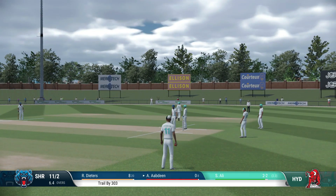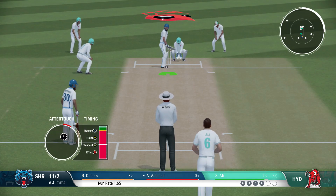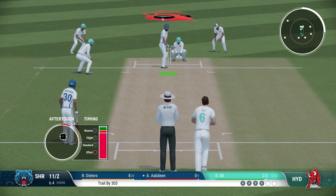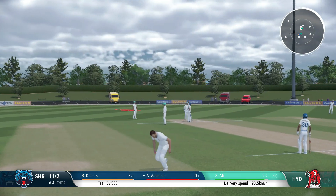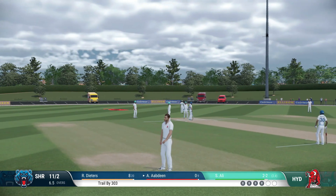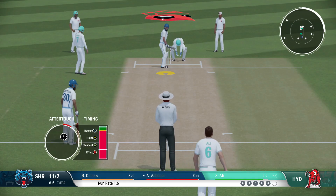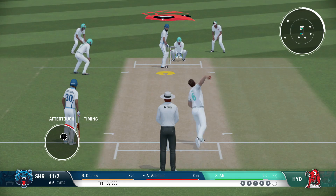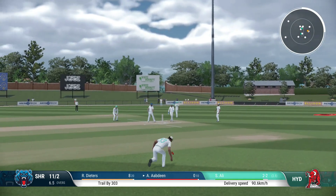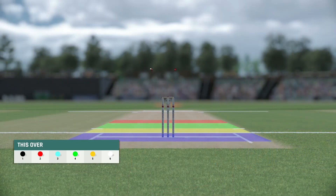Generally in fast-paced games like ODIs or T20s, they try to hit the ball, so there are a lot of opportunities to get them out if they mistime it. But in a test match, batsmen are generally trying to defend and only go after balls they find right — so it's difficult to get them out. Good piece of fielding to stop some runs. Ali has really kept the pressure on.